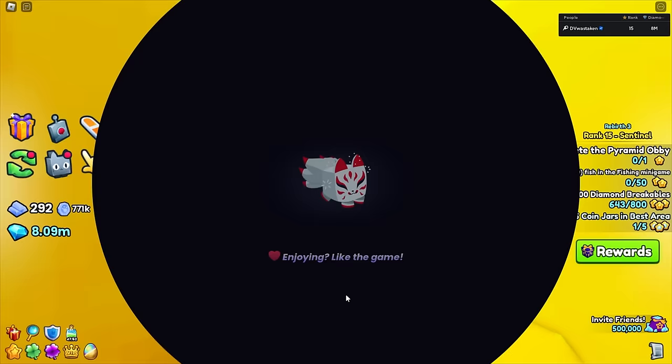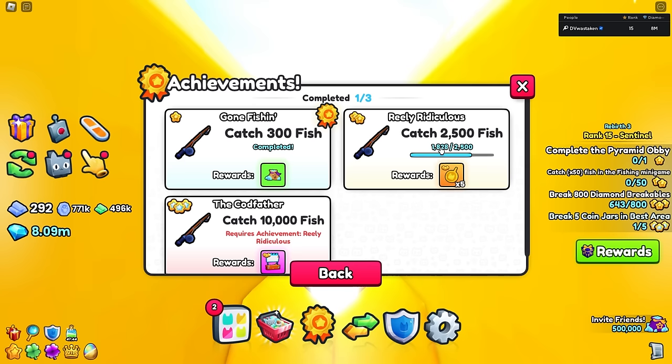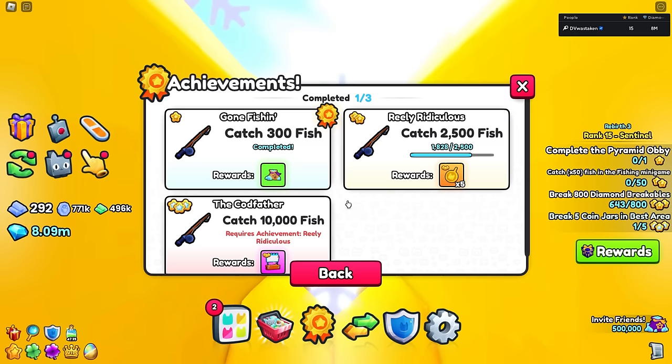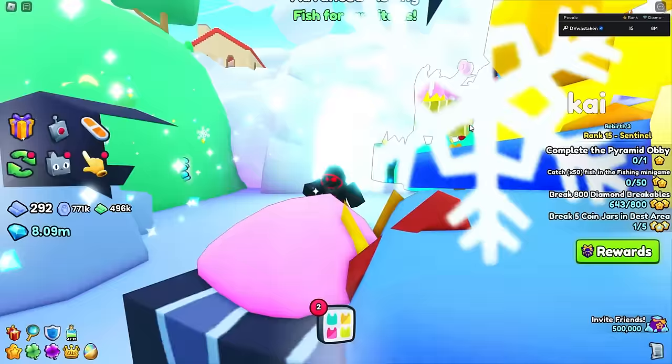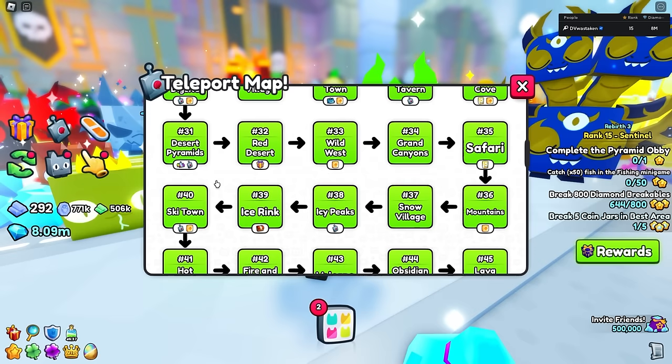The best way to track your catch count is through achievements - go to 'caught fish.' I've caught about 2,100 so I'm on my second quest. After completing 300, it resets to zero and you need 2,500 more, so the third milestone totals around 12,800 catches. On my alt hardcore account I'm up to about 8,000 on this milestone, meaning I've done around 10,500 to 11,000 total fish caught. With the amethyst rod it could be up to 20,000 catches.